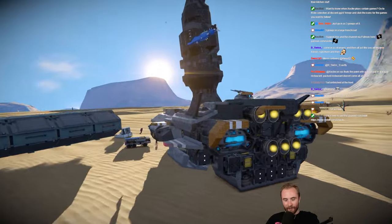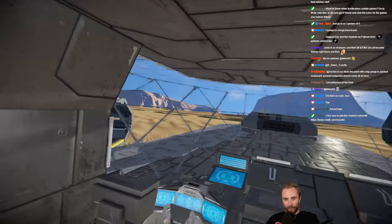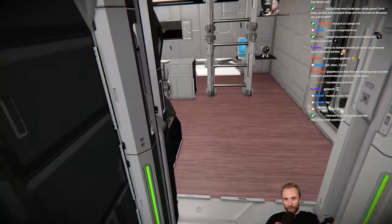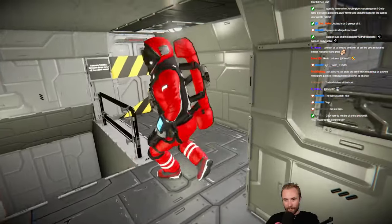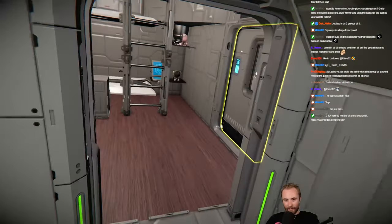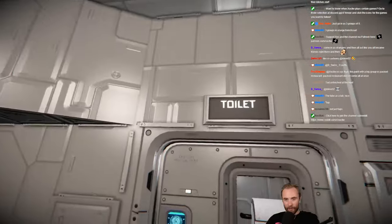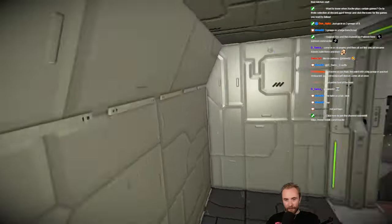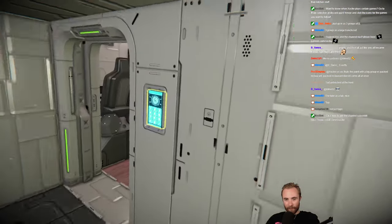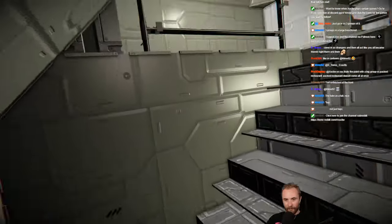Yo, look at this thing. This thing is sick. Have I explored all the way yet? This is like the bridge. The cafeteria's closed — that's going to the back. Cabin quarters. Another bunk. It's actually interesting. It's interesting because it's asymmetrical as well. Another cabin. So we've got at least three cabins here — three cabins for two people to stay in.